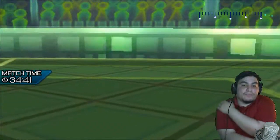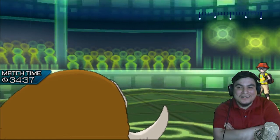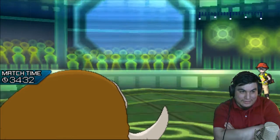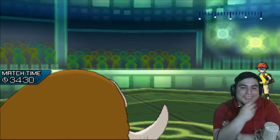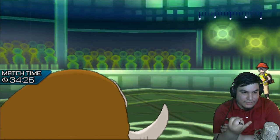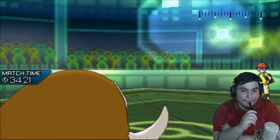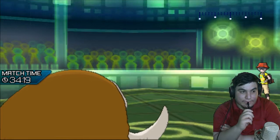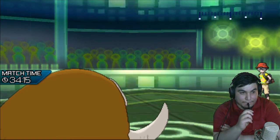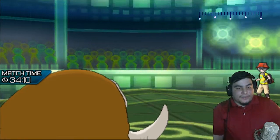He doesn't quite know my Umbreon set, but actually my Umbreon beats his Vaporeon — funnily enough. He doesn't know my Umbreon set and that's wild to me. Look — he's even using Scald, Wish, Protect. Maybe Toxic is his last move. But the Genesect has to come in here.